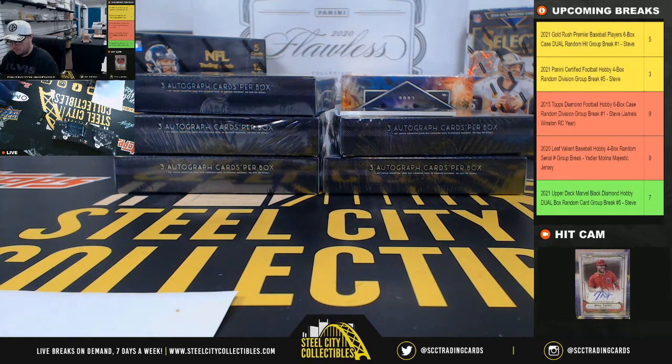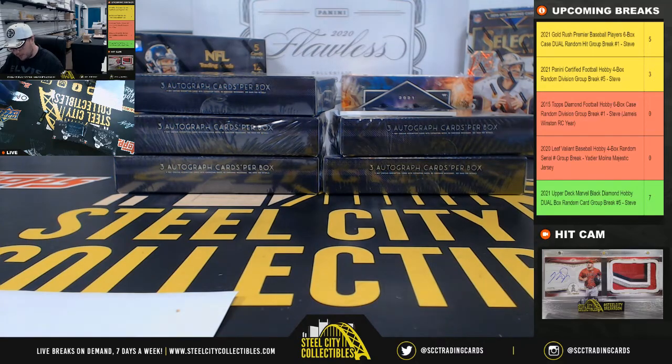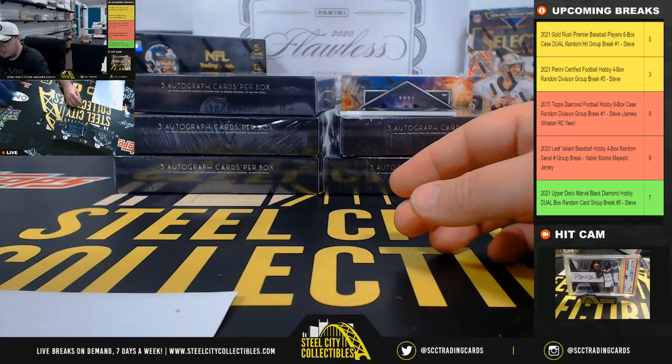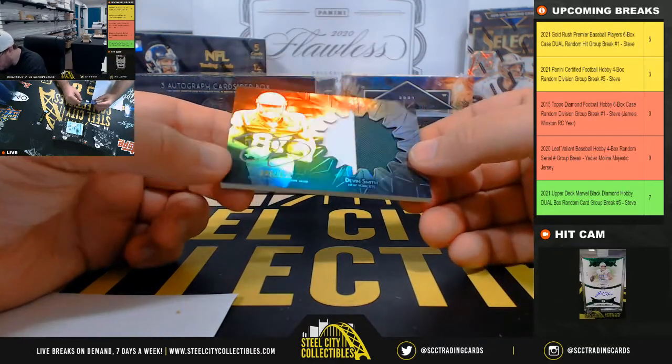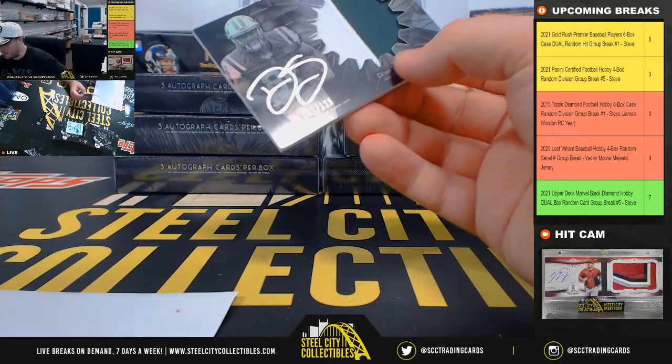The NFC West goes to Eric. Second hit — we have a patch auto, Devin Smith, 81 of 125. AFC East goes to Eric.